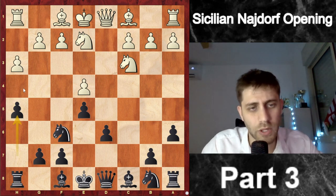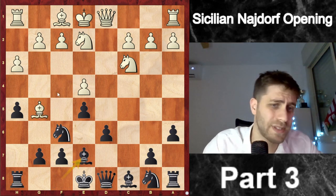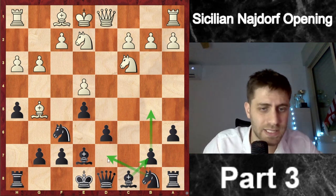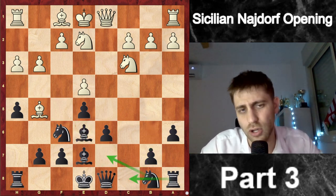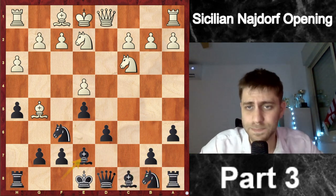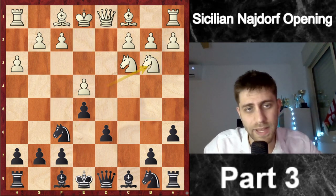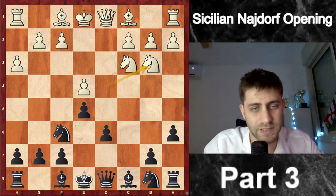h5 is very strong because we don't want to allow g4. Now there are so many lines: Bg5 Be7 g3, around b5 Bb7 Nbd7, or maybe Be6 Nbd7 Rc8 — a lot of things here. I already had several games here with the black pieces, so it's fine. After e5, Nb3 also makes a lot of sense, played by very good players with the white pieces.